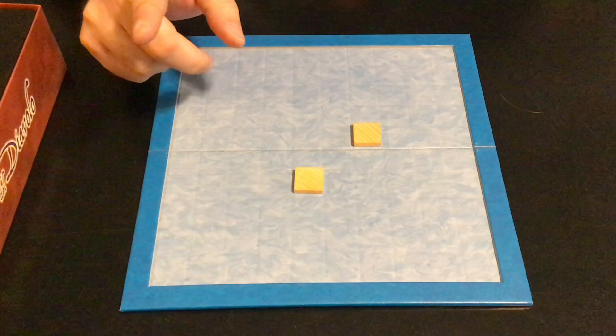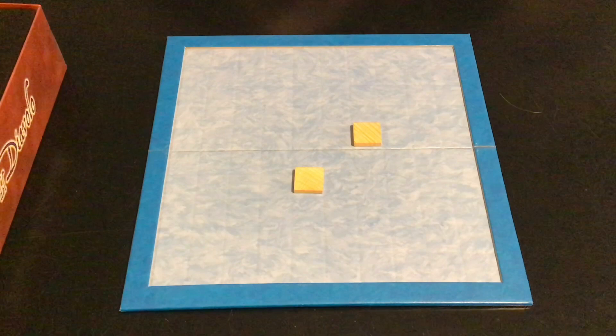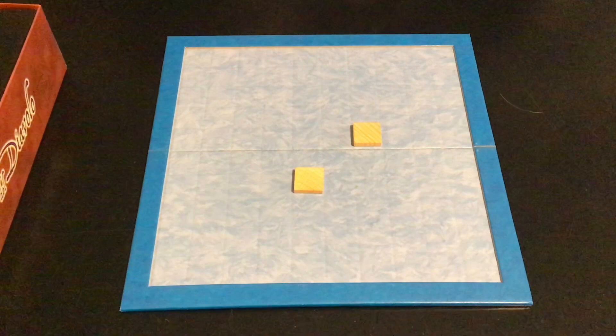Afterwards the other player may choose which color to play as. So if they choose dark, they would immediately start their turn as dark; and if they choose light, that's their turn, and then the start player will go again but playing as dark. This is to offset the advantage of the start player going first.